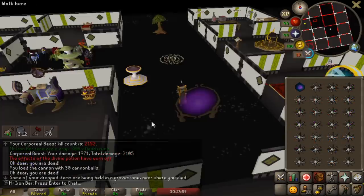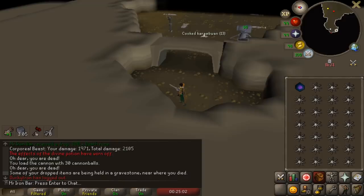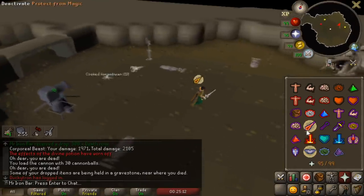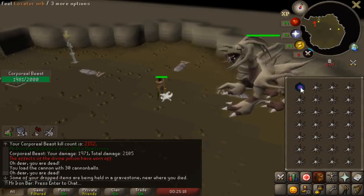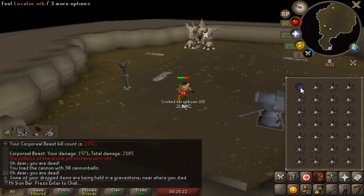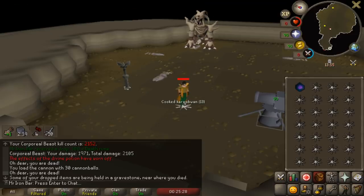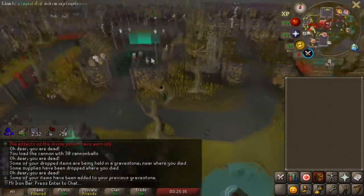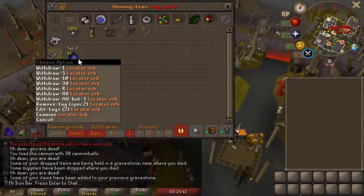I refined the new suicide Corp method. The biggest issue was how to spec the boss towards the end right when I'm about to do the suicide and drop the food, because ideally I want a full set of armor to spec. But if I do that, the gravestone keeps a lot of it and I'd have to spend time grabbing items every kill. Instead I minimized my spec setup to about four items: my gloves, my Arclight, and defender. If I die with those items I keep them all in my inventory and only lose the locator orb, which I have tons of.